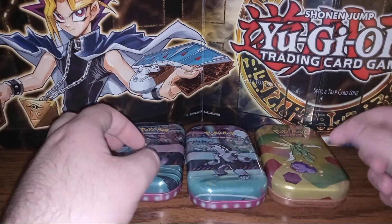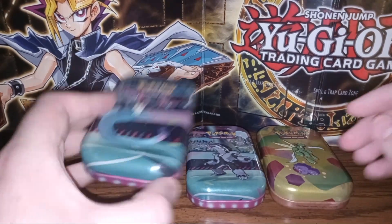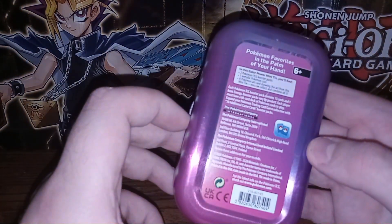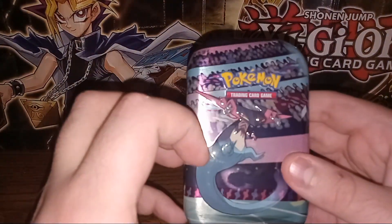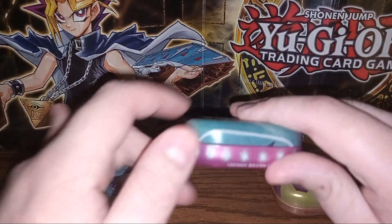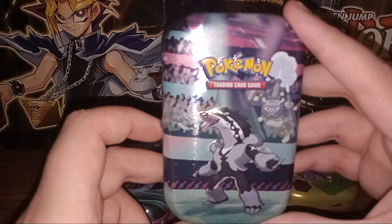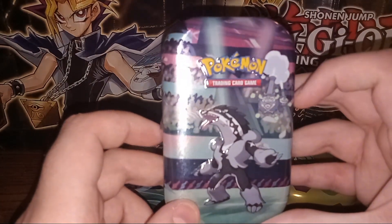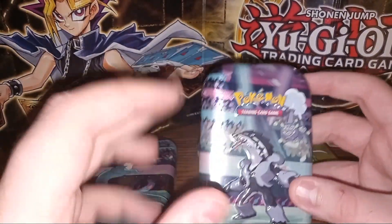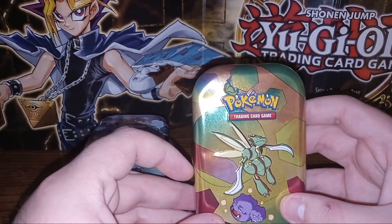Hello, my name is Warrior3456 and today we'll be opening three Pokémon mini tins. We have a Dracloak tin — or at least I'm pretty sure that is a Dracloak on the front — followed up with an Alolan Zigzagoon and Alolan Wheezing... or Galarian Zigzagoon and Galarian Wheezing. Okay, there we go, that's the right thing.